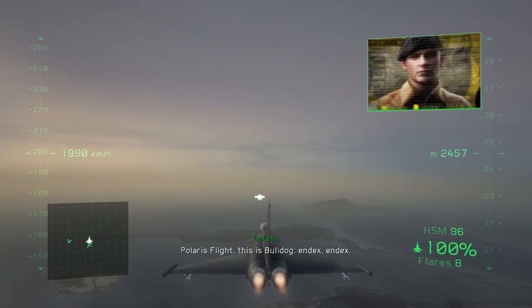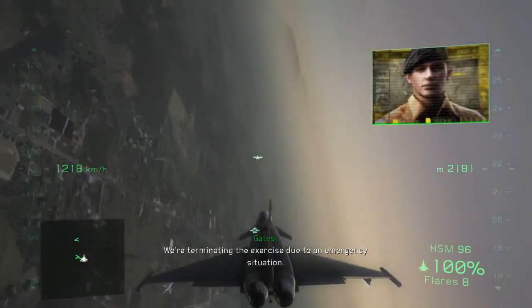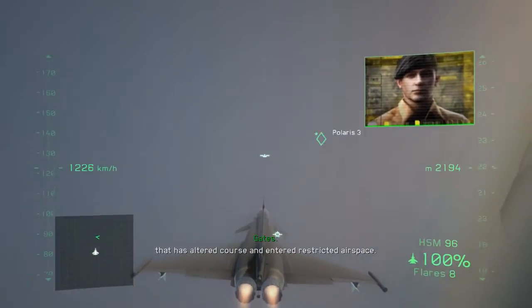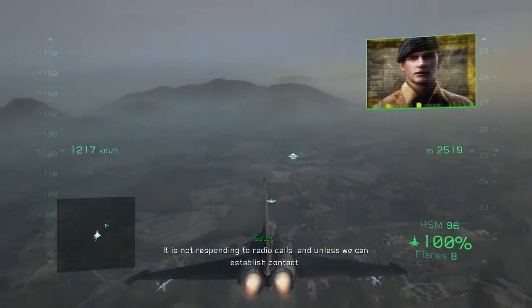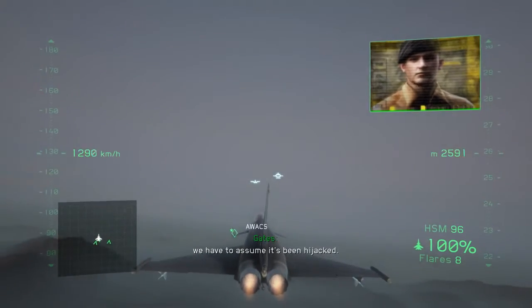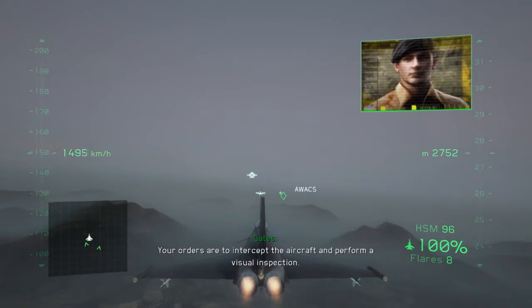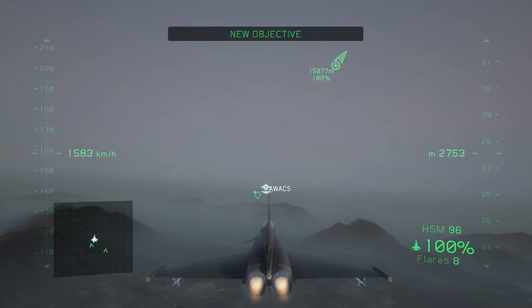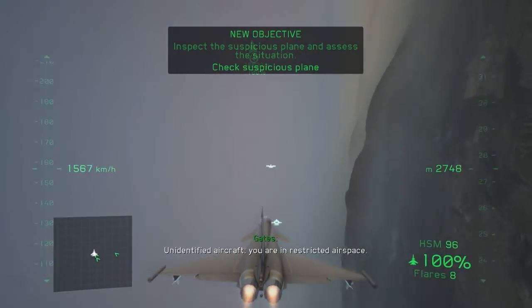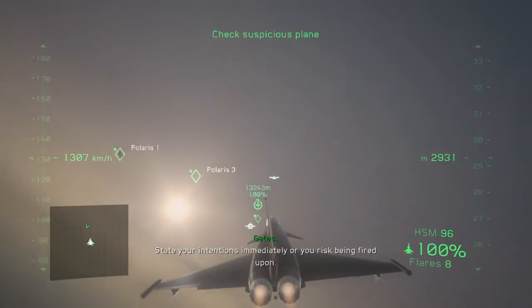Polaris flight, this is Bulldog. Endex. We're terminating the exercise due to an emergency situation. Joint Training Command is tracking a civilian aircraft that has altered course and entered restricted airspace. It is not responding to radio calls, and unless we can establish contact, we have to assume it's been hijacked. Your orders are to intercept the aircraft to perform a visual inspection. Bulldog out. Unidentified aircraft, you are in restricted airspace. State your intentions immediately, or you risk being fired upon.